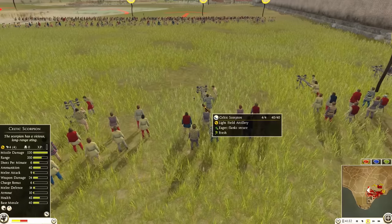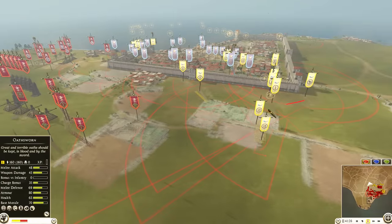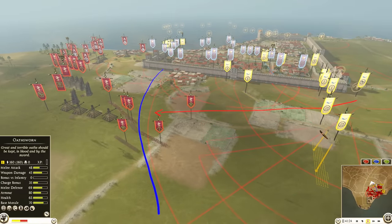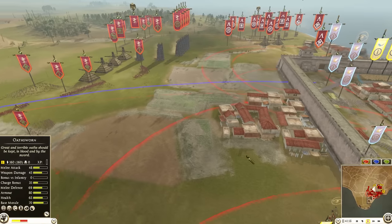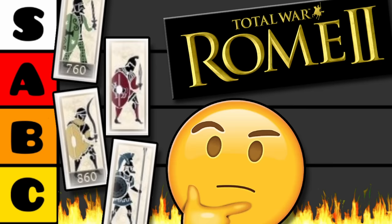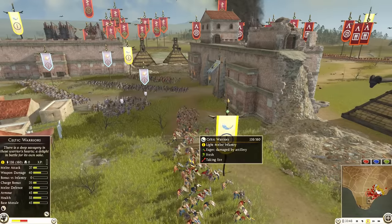Bringing your scorpion outside the city walls is very risky because you can get overwhelmed and retreating it will take forever, meaning you will lose the scorpion. But it can also be very powerful. I call the scorpion the sniper with the silencer — you start losing units but you don't realize it because it's silent, doesn't make noise, and it's slow. That is the power of the scorpion. Make sure you only shoot at mid-tier units, high-tier units, or clumped up archers. Don't waste ammo on low tiers or bad mid tiers.